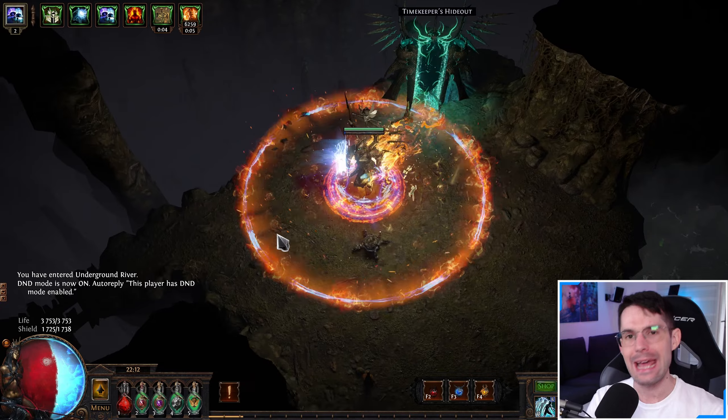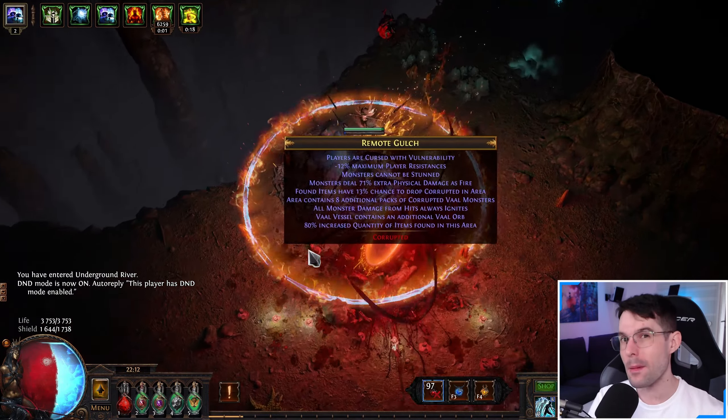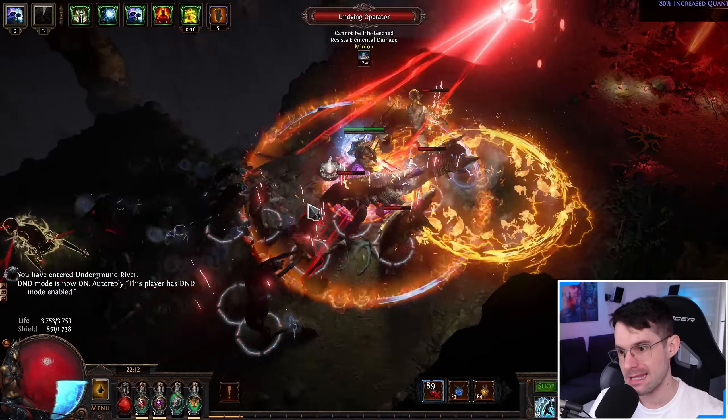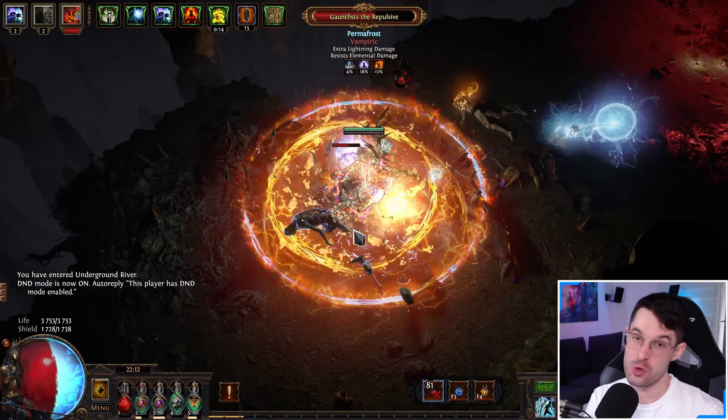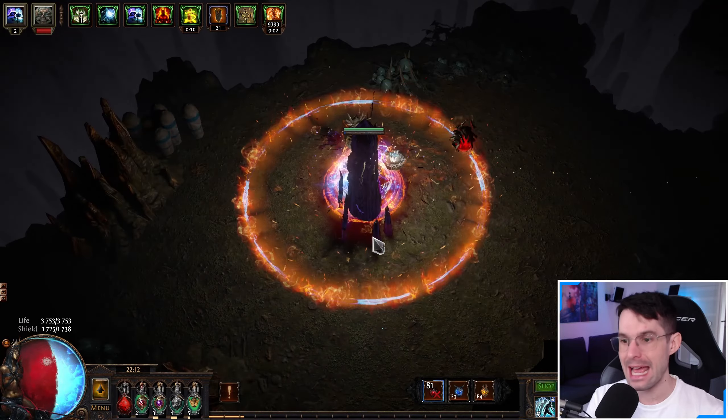The higher the empowerment stat, the tankier the mob got and the more damage they dealt. With Arch Nemesis mobs now in the core game, why would you make the game more difficult? Loot, obviously — just one more exile, just one more. Each empowered monster had increased item yield — I'm guessing that means quantity, but probably not rarity. Either way, I truly don't know, but it was very profitable just powering up easier mobs in your maps and slaying them.